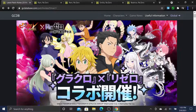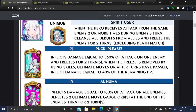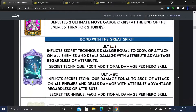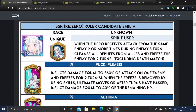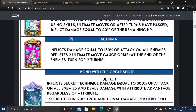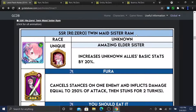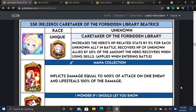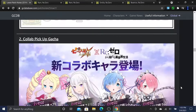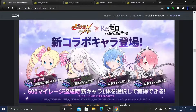First, let's look at the banner and what units are on it. We have Emilia, REM, RAM - who is free by the way, everyone gets a free copy of RAM, so keep that in mind.